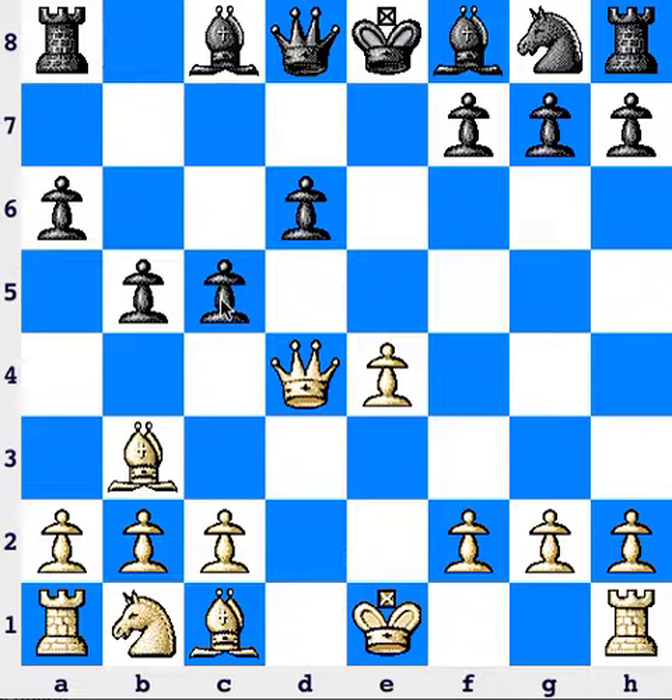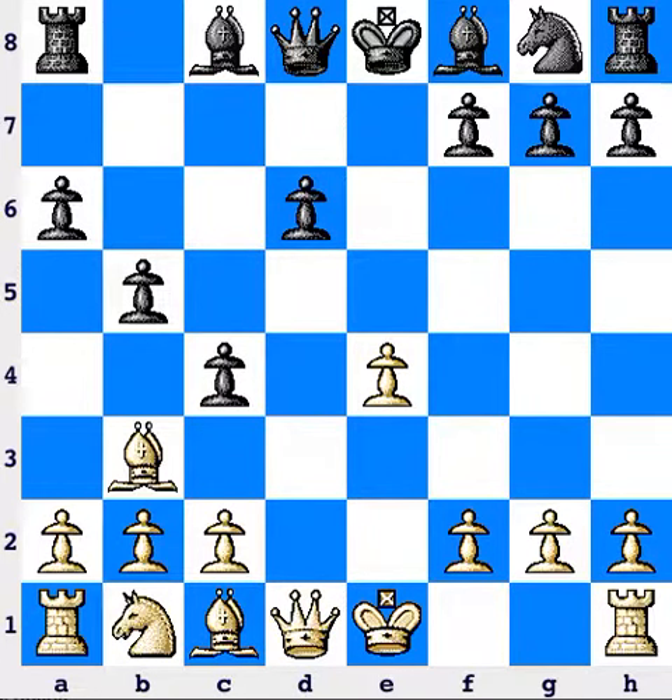Now here it traps the bishop. So if the queen just retreats, the pawn comes here and the bishop has run out of squares.